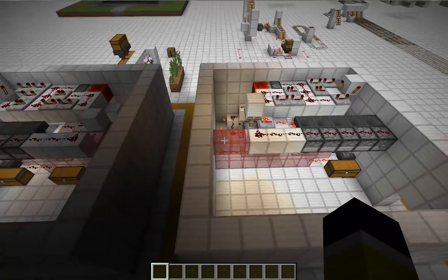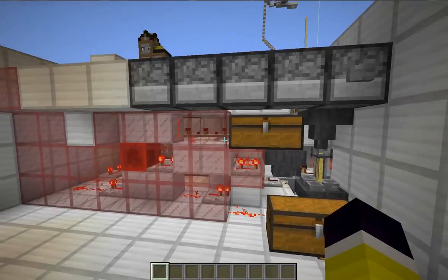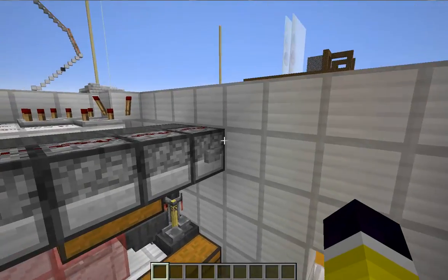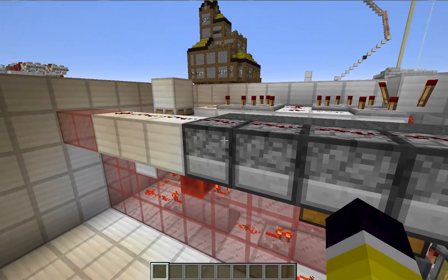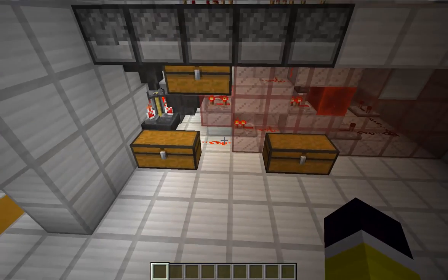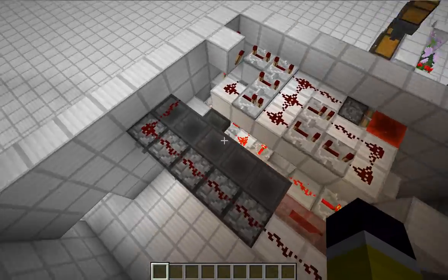By the way, this is the same system as my original right-side design, but that one goes from right to left, which is kind of awkward — so you put the first ingredient on the right and the second and third after. This version just goes from left to right, which is more logical.